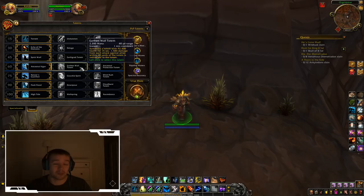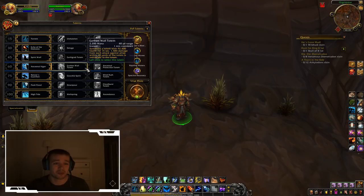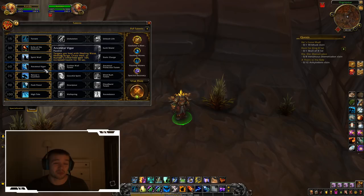Earthen Wall Totem used to be really nice, but now it only absorbs 1,500 per attack — not a big shield anymore. Ancestral Protection Totem — never take it, because you'll almost always have a druid or death knight who can battle-rez. So I'd say go with Ancestral Vigor, because every time you heal someone with Healing Wave, Healing Surge, Chain Heal, or Riptide, their maximum health increases by 10%. That means you can go from 92k to 100k health on your party members.